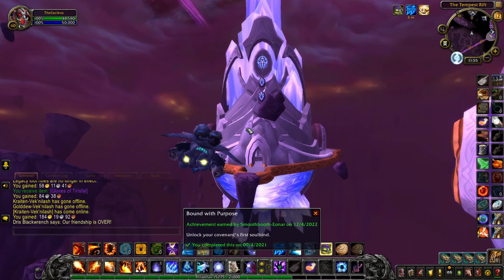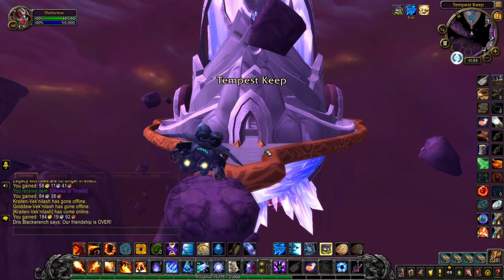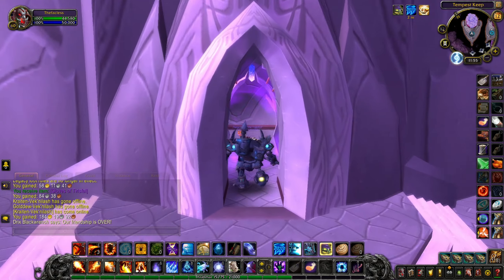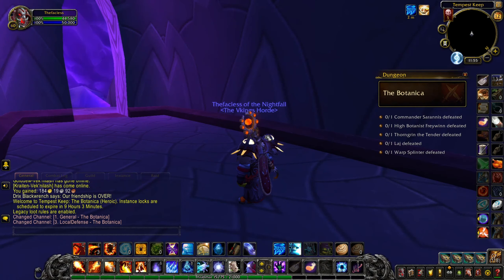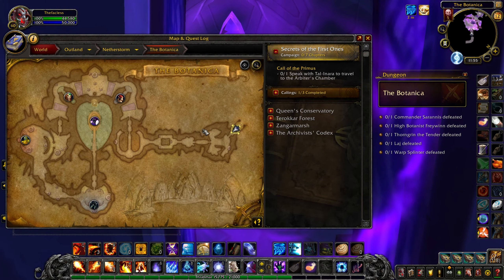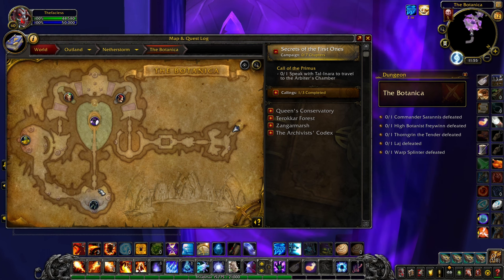Basically, this dungeon is where I found out all about city reputation — your alliance and faction reputations. It's located in the Netherstorm. You go in, pull everything, kill everything, and pull all of the bosses. There is nothing of note here loot-wise.